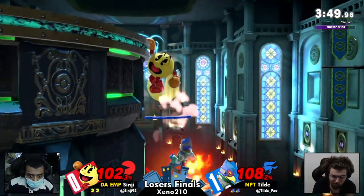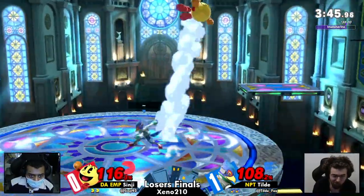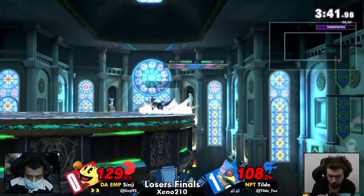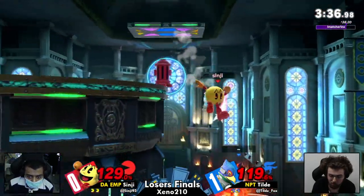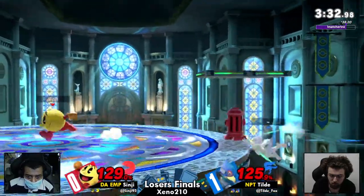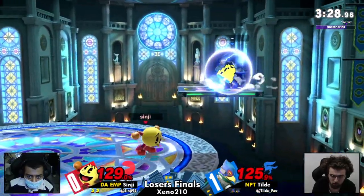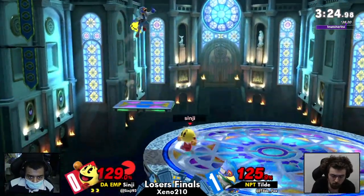Excellent air dodge coming back from Tilde to make sure he gets back to stage safely — not getting involved with that hydrant. Looking for an opening now is Tilde, putting some lasers out there, stalling Sinji's momentum as Sinji attempts to force Tilde into the corner. Bad situation here for Tilde, though. That wall drop is huge for Falco — that is one of the few benefits of the stage. Waggling right through that hydrant is Falco off side-B. That fair is not going to do it just yet on a big stage like Kalos. The ledge traps have been so good — a trump, but an immediate reaction by Sinji to get out of there.